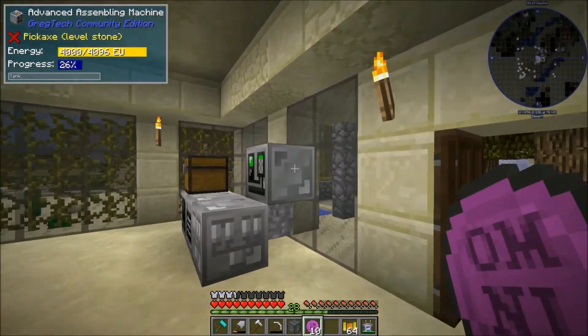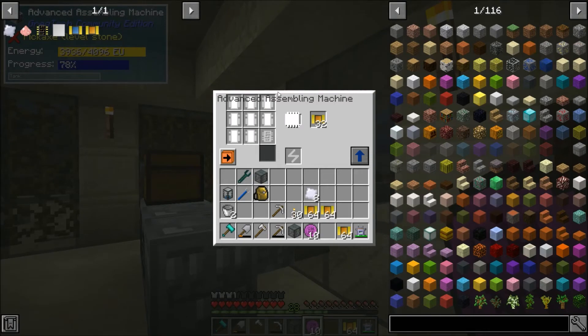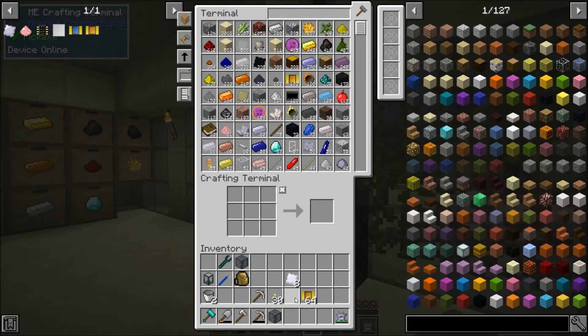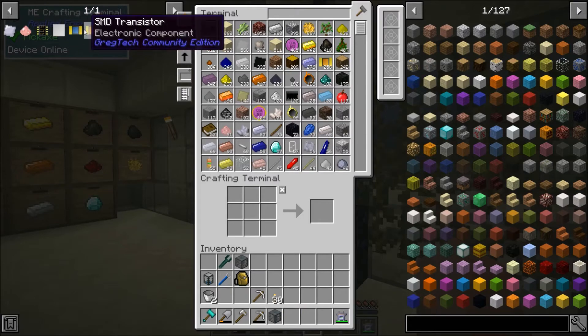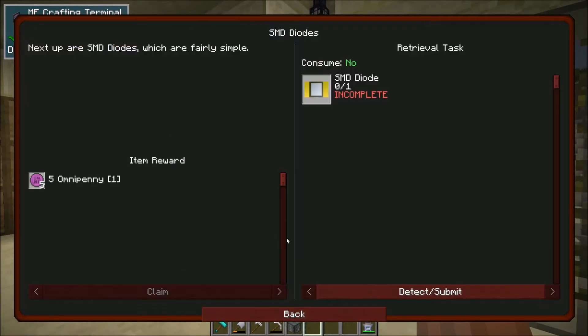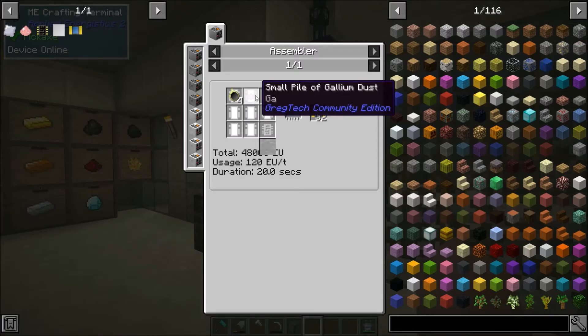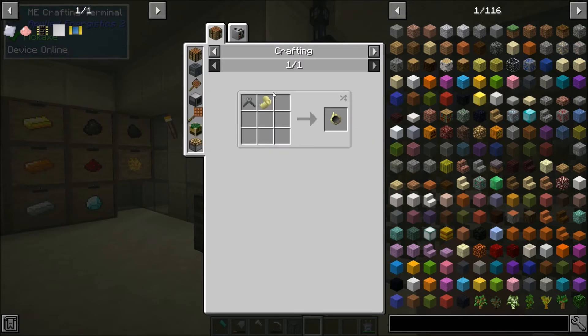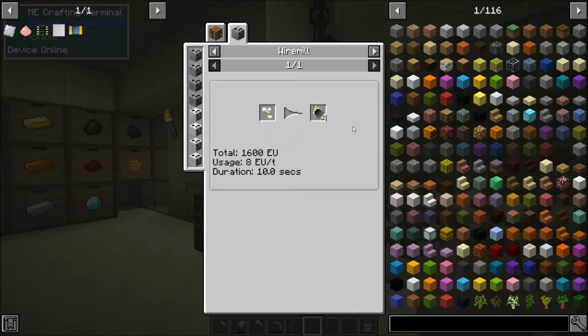So we can grab all of this stuff out of here. We're cooking up a ton of annealed copper as well. I'm just going to drop this in our system for now. So we could probably make this SMD diode right now — it uses some gallium, but we also need fine platinum wire, and then some liquid polyethylene.